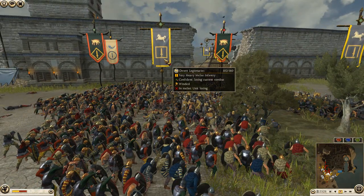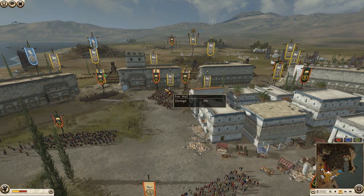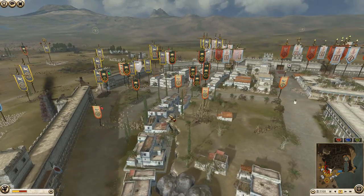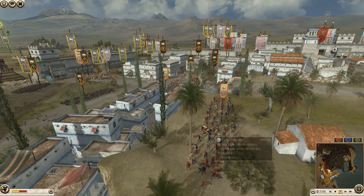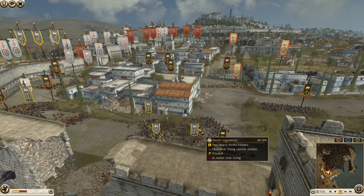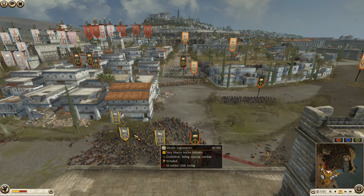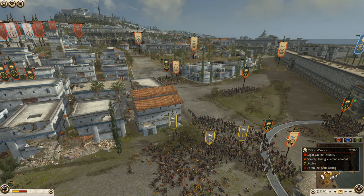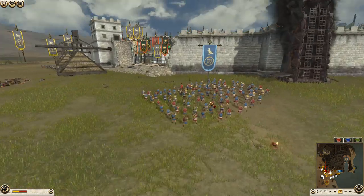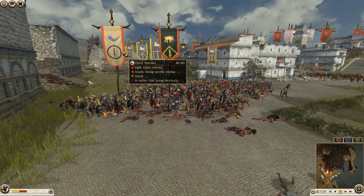Once a unit is surrounded like this — even desert legionnaires — I'd tend to hold off firing archers into the group, unless you can macro-manage and turn off free-fire javelins. With archers, I wouldn't fire into these groups. One of the chosen swords just got broken completely — now two legionnaires and light infantry are taking on a unit of Celtic swords and chosen swordsmen, both losing while being shot. Egypt's Cretan archers getting some great shots onto the back of these chosen swords and Celtic warriors.